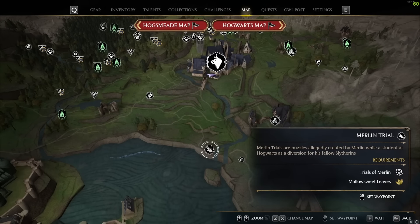Merlin Trails can be found on the map by the leaf icon. You will need Mallowsweet Leaves every time you activate one — so plant some in your Room of Requirements. If you have most of the basic spells unlocked, you can probably complete 90% of these trials. Merlin Trails don't require Unforgivable Curses or conjuration magic — just your yellow, purple, and red spells alongside utility spells like Wingardium Leviosa and Lumos. Completing them gives you more gear slots so you have to sell or destroy items less often.